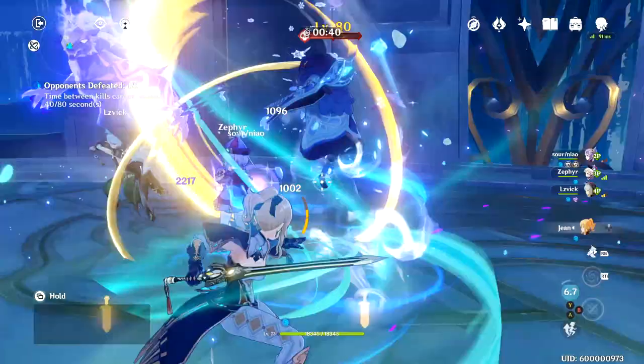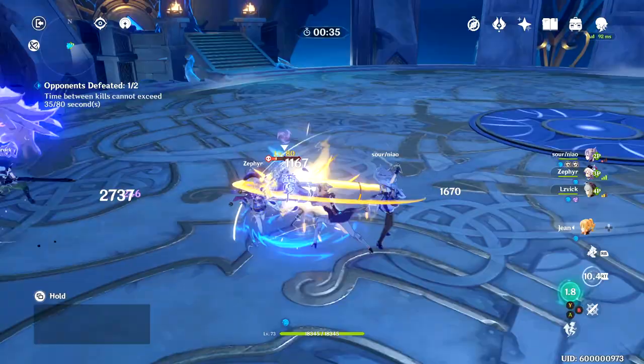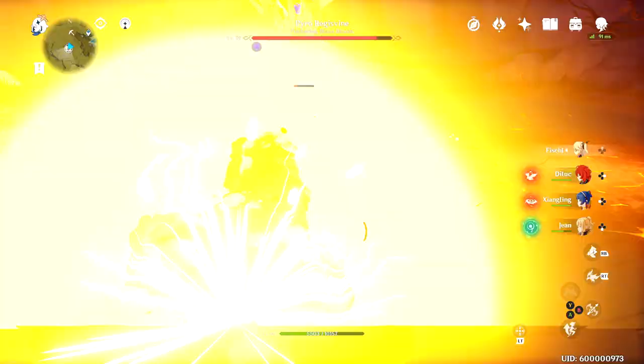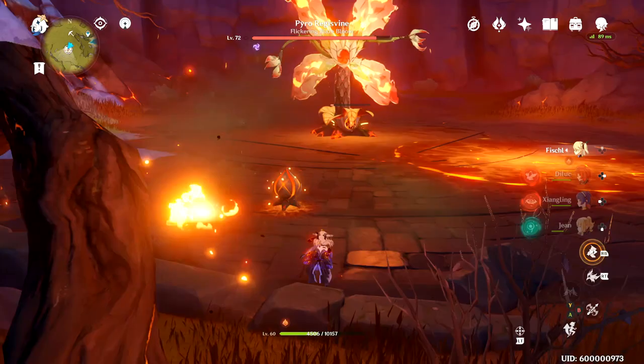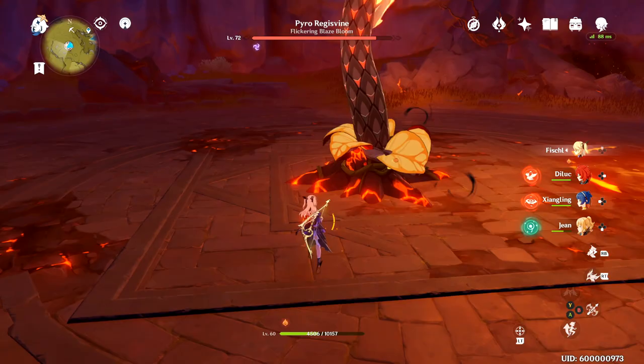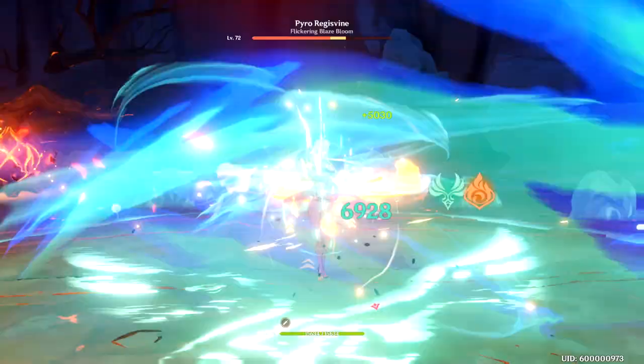Something to be careful of with an elemental set is that you have to consider two things. First, you're going to have to give up a lot of your healing — Jean doesn't heal when she uses gale blade, and dandelion breeze is on a 20-second cooldown so you can't spam it. For that reason I don't recommend using energy recharge as your primary stat. The other thing is making sure you're running a good team composition for maximum damage output. I personally like to use double fire for the 25% damage bonus, but you can also use double electric for energy recharge.